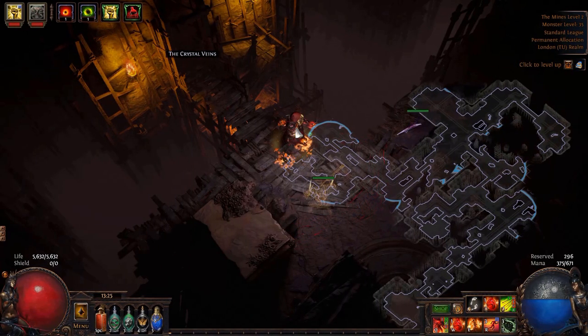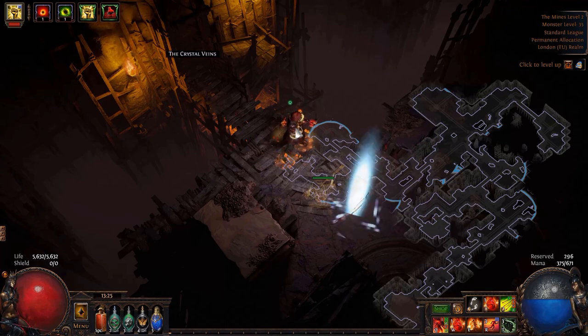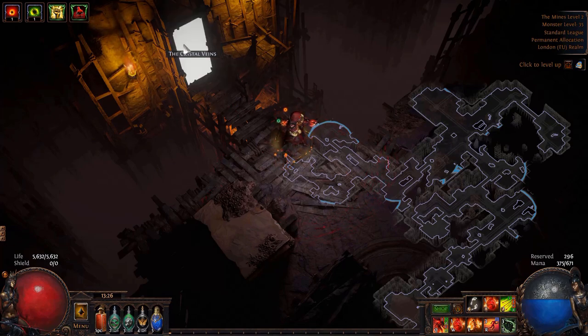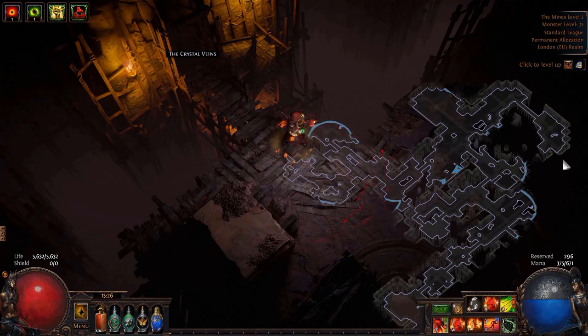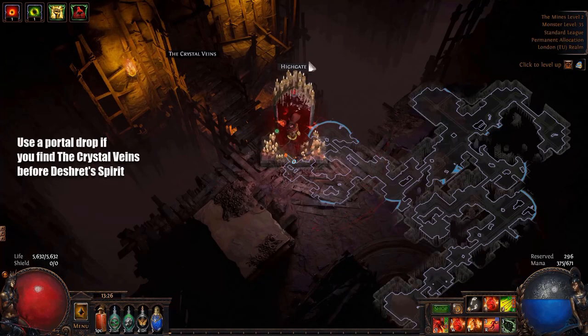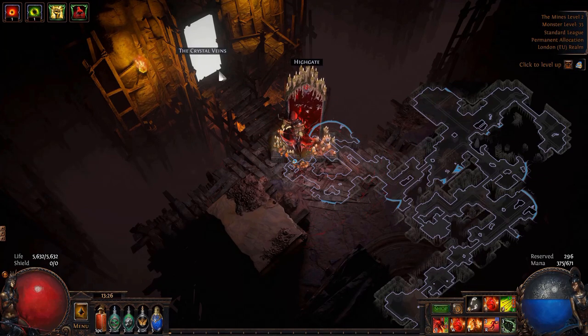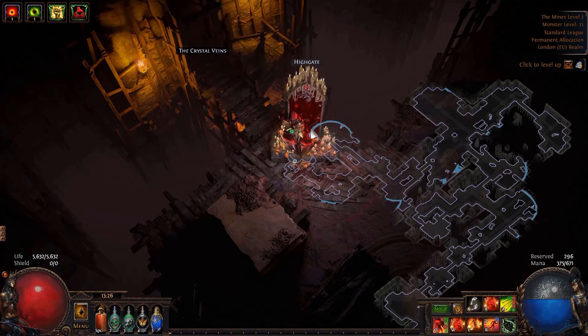In Mines Level 2, you're going to want to complete the Death Shirt Spirit quest. That gives you a passive point and two respec points, so make sure to complete that before you leave this area. However, if you find the route to the Crystal Veins before you find Death Shirt Spirit, don't backtrack. Instead, use the portal drop technique: drop a portal, continue to the Crystal Veins, get that waypoint, then come through the portal and complete the quest. When done, go back to town and continue through the Crystal Veins.